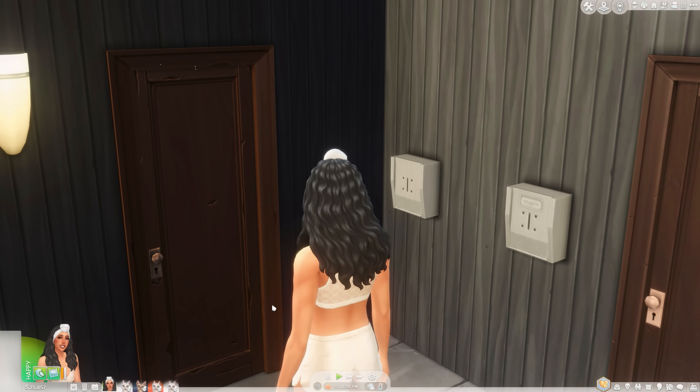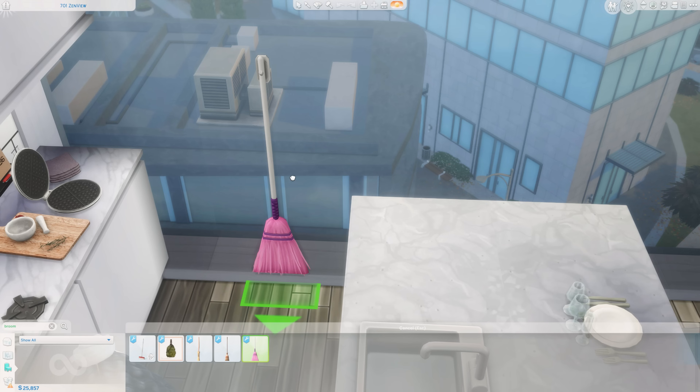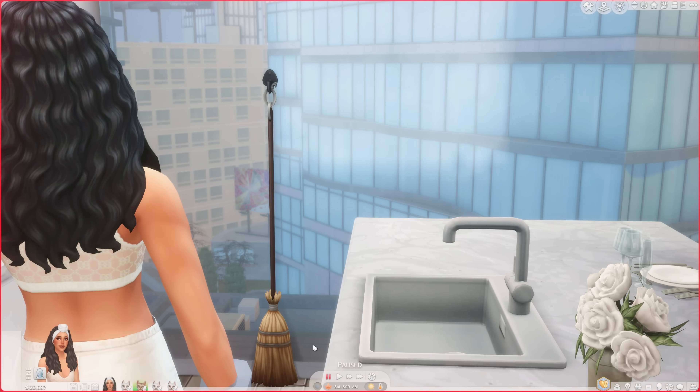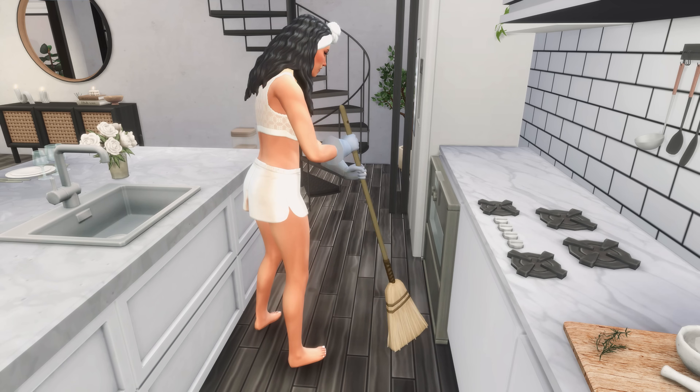I had Tay change into her cleaning gloves for this next mod — the Functional Broom mod by Mizora Yuki. This mod allows your sim to sweep around, which sounds simple, but I love making my sims clean. If you don't want to pay for the Bust the Dust kit, this is the next best alternative. In Build or Buy mode, search for 'broom' and you'll have three options: the classic broom, the modern broom, and the medieval broom. In live mode you can click on the broom and sweep around, or put it in your inventory and sweep a certain spot. The animation is pretty smooth and it's really cute.